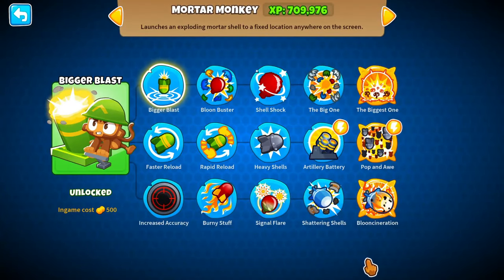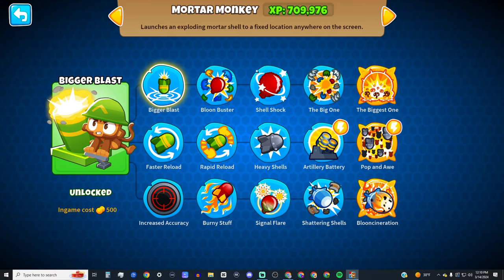This is the fastest and easiest mortar XP farm. This will help you unlock all the tiers of the mortar tower, have an AFK farm for those who want to chill on easy, and a hard mode which will gain you well over 130,000 XP.